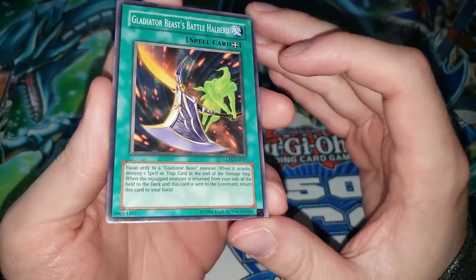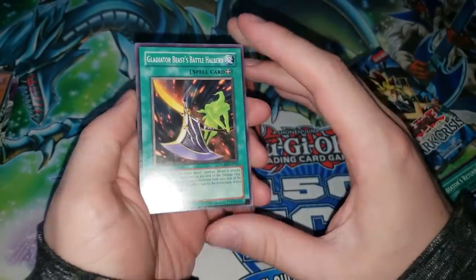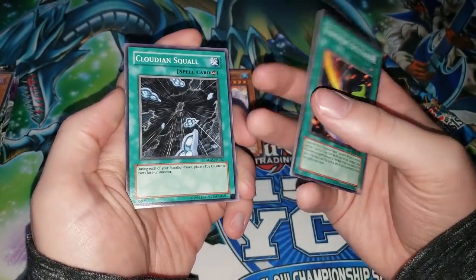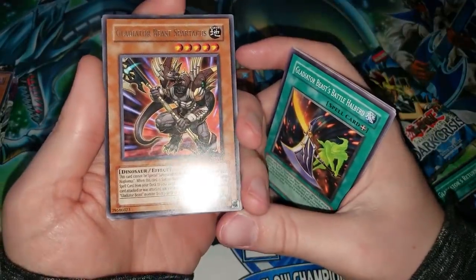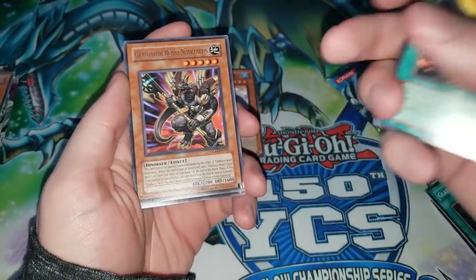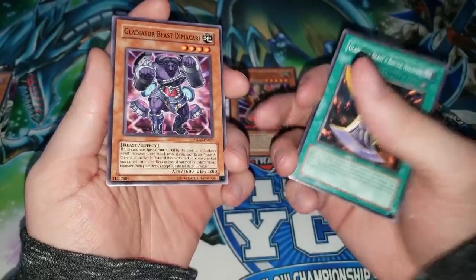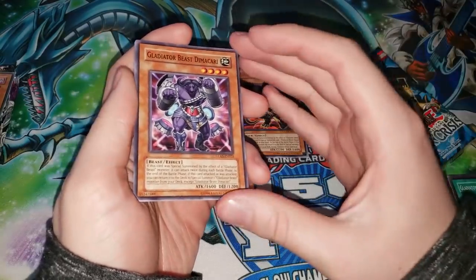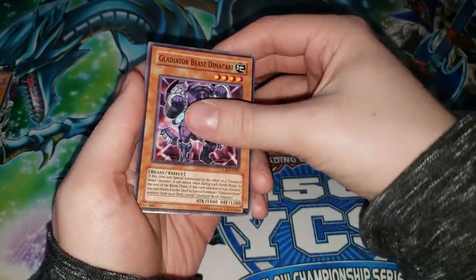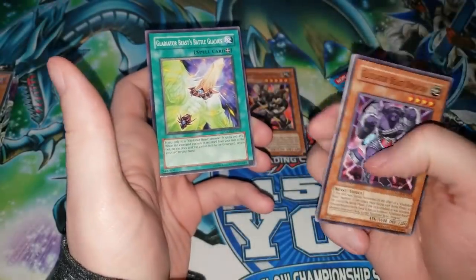Next card: Gladiator Beast Battle Hailbird — equip one onto a Gladiator Beast monster, stores a spell/trap card at the end. There are all these Gladiator Beast equip spells that synergize with them but they're not that great. Also Cloudian Squall, Gladiator Beast Hoplomus, Disarm, and Gladiator Beast Spartacus — the level five Gladiator Beast you can't really do anything with if you draw it. Then Gladiator Beast Dimacari — this card maybe saw play as a one-of, but I remember playing it a lot because it can attack twice, which is a lot of damage sometimes. Also Cloudian Ghost Fog, Summon Cloud, and Gladiator Beast Battle Gladius.